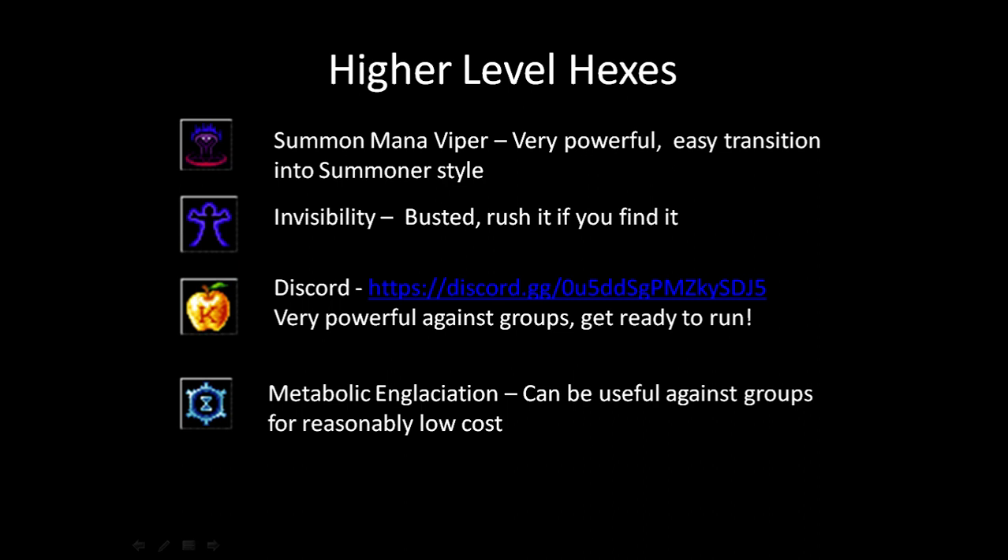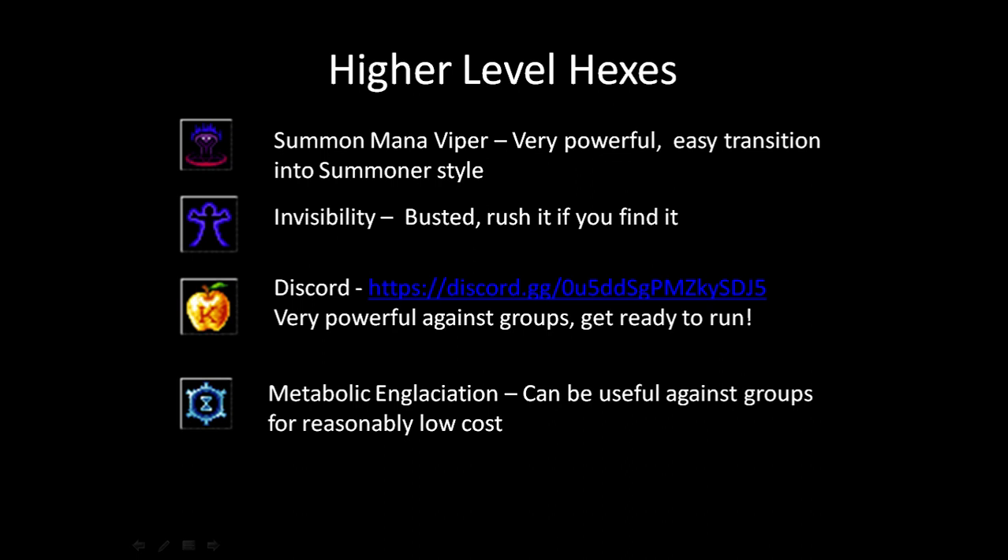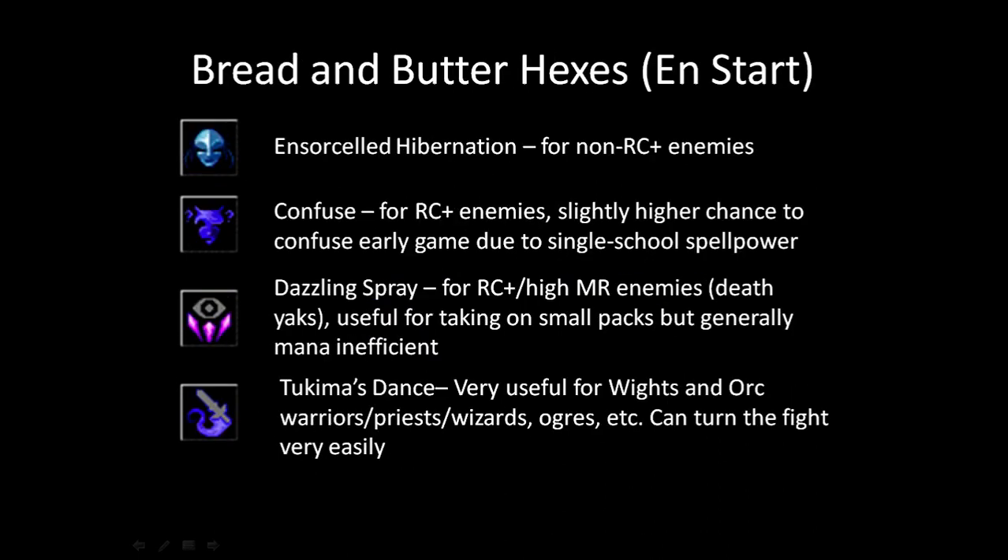Special shoutout to Metabolic Glaciation. It slows everything on screen that isn't rC+, which is actually pretty useful and not that hard to get since Ensorcelled Hibernation is halfway there — it's also a hex-ice spell. Slowing everything is kind of like hasting yourself, but it doesn't give you stab opportunities so it's okay but not great. As for the rest of the hexes school — Silence silences you as a caster, which is bad; Slow is redundant when you have Confuse; Spectral Weapon doesn't work well with a dagger. The highlights of the hexes school are the ones already covered.